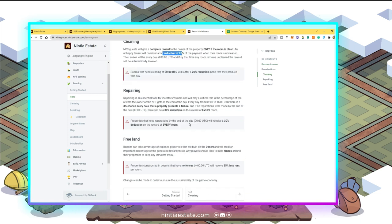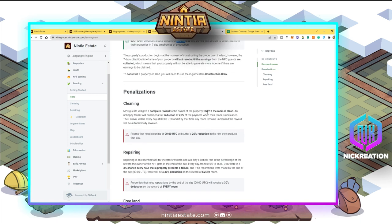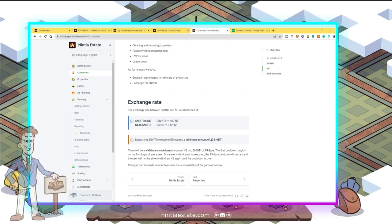The deduction happens at 12 midnight UTC, around 8 AM Philippine time. My goal is to earn 180 NE per room each day, and I need to ensure I have extra cleaning kits and repair kits. As a recap: I bought around 24 Ninti tokens and exchanged them for 2,400 NE — you can see the multiplier there.